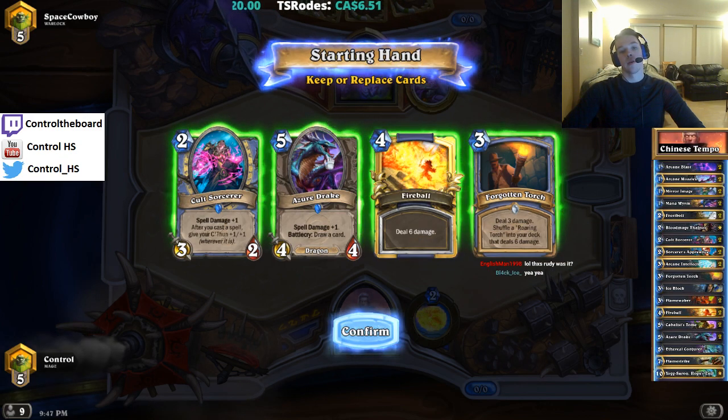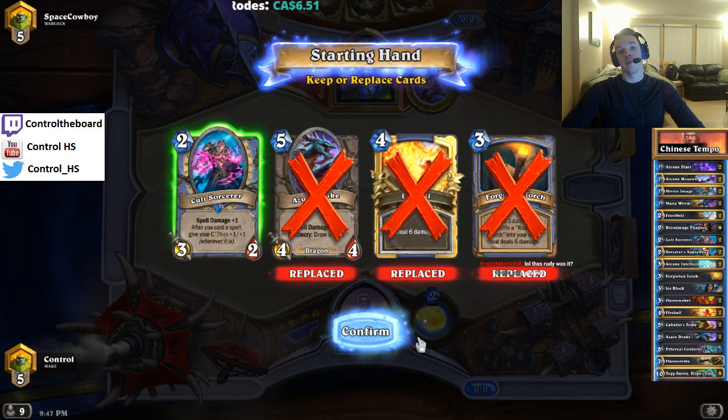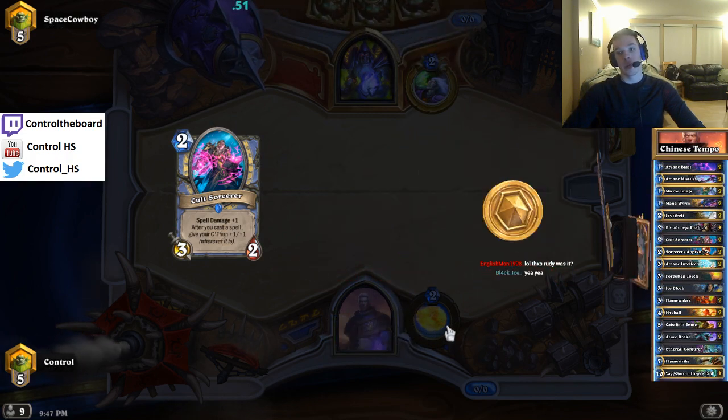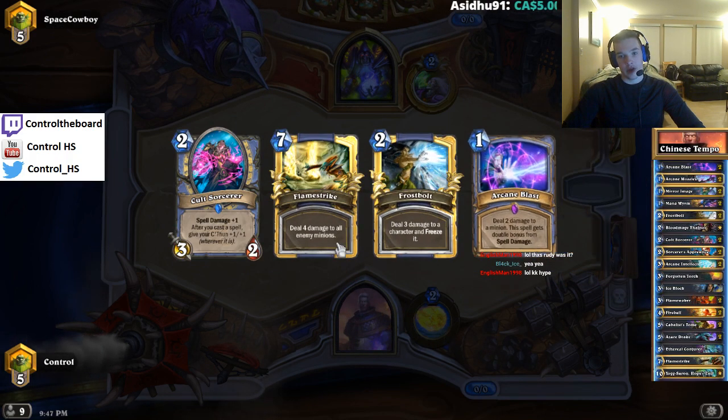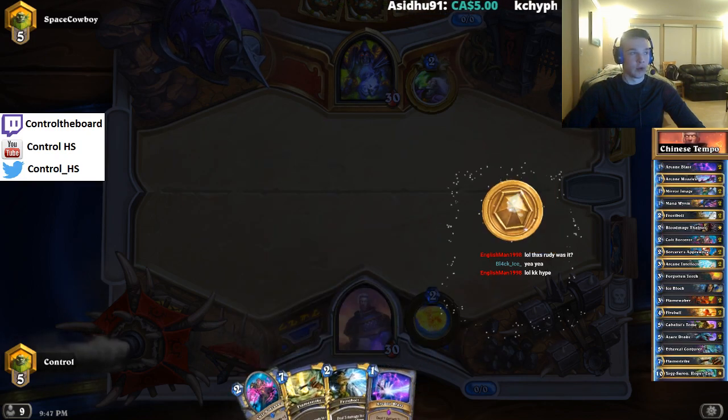Okay, so I'm pretty sure this is zoo. We're just gonna keep the cult sorcerer here. We're looking for an arcane blast, arcane missiles, mirror image, mana worm. Flamestrike's not bad. So yeah, we got a hand of removal. We're happy about that.